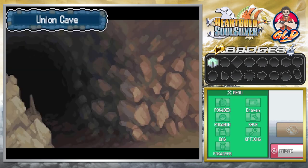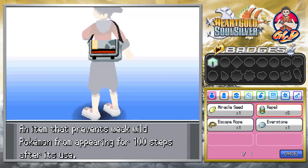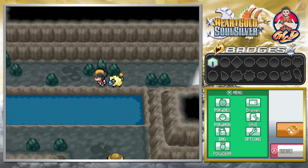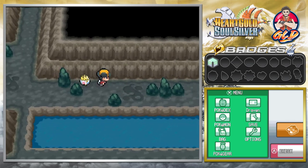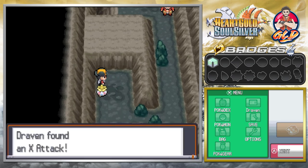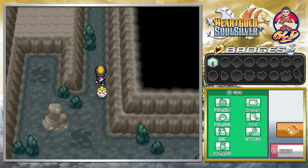Here we are going into the Union Cave. There are going to be a lot of Pokemon in here so thankfully we got ourselves a nice amount of Repels in order to get by. And speaking of which, I still need to get this Pokemon to be happy with me. So we're gonna be putting Togepi right up front — it is a risk because some of these Pokemon are stronger than Togepi. And here we found ourselves an X Attack, which is a very useful item for boosting up attacks.